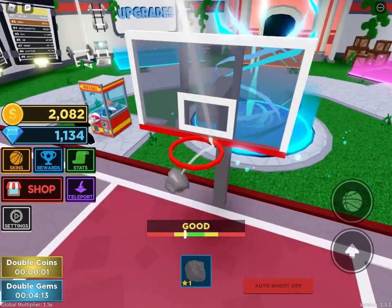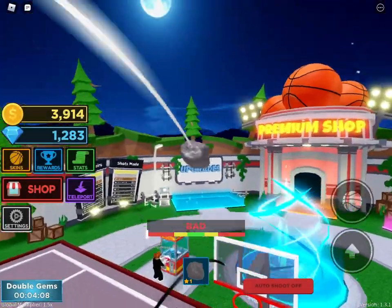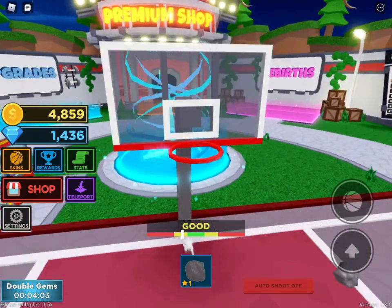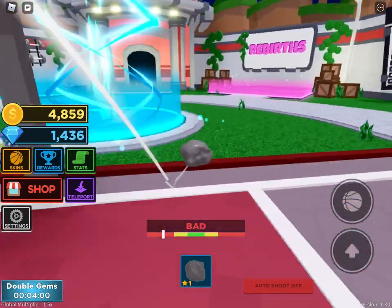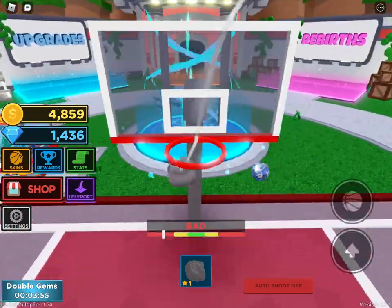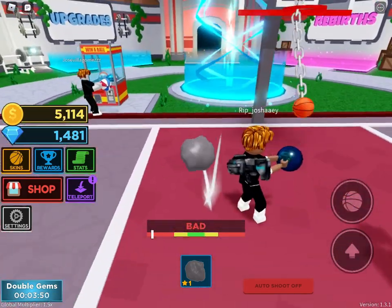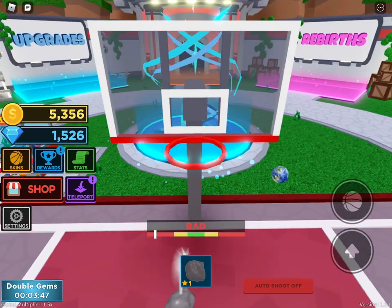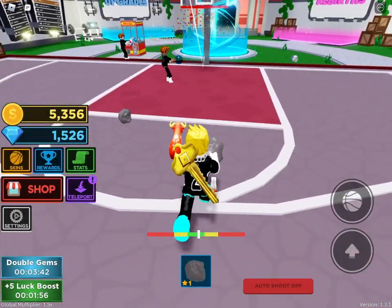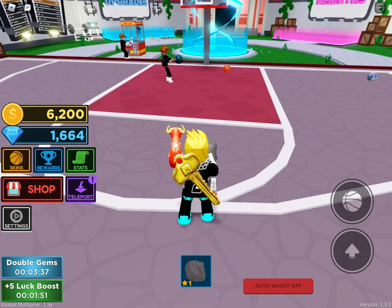I'm going to shoot from here where everyone else is shooting. The quest says make three bad shots. I almost made that — okay, so it is possible to make a bad shot. I'm going to stand under the basket and try to make a bad shot. I made one, then two — okay finally, luck is on our side.